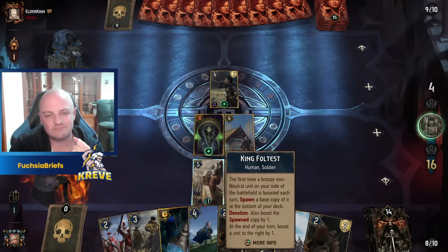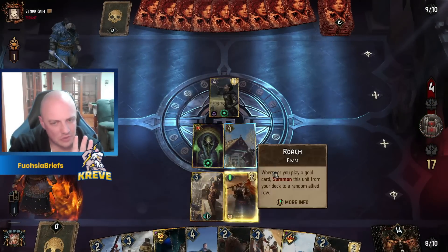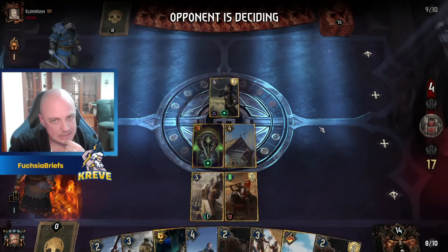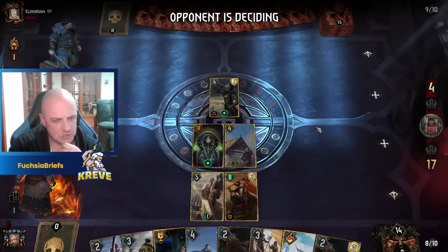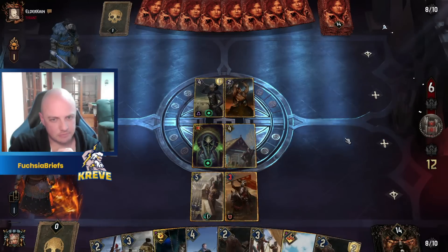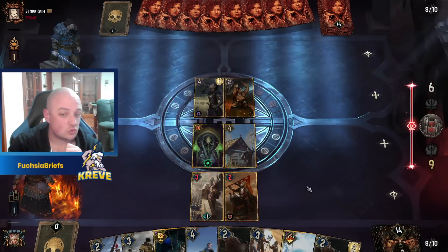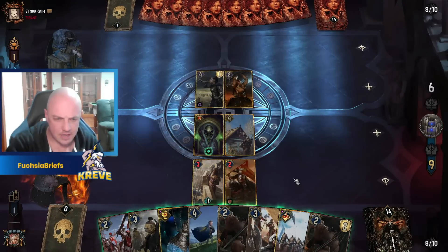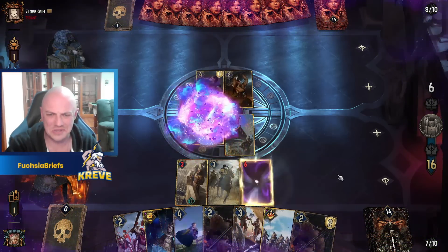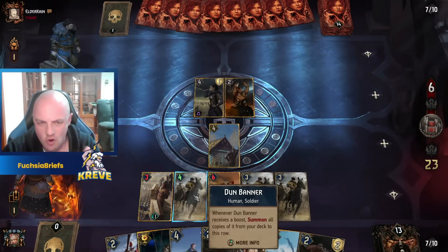Unless he wouldn't waste a leader — surely not. I think we can hold off on the Crystal Skull just at this moment. If he wants to play his leader, that's on this chap. Fabiorn — Stunning Blow, nearly got him. Okay, now let's get these Dun Banners going. We really need to protect old mate Donomere — gets him up to six. He still could have an answer but King Foltest, you've already done the lord's work for us, getting out the Dun Banners.